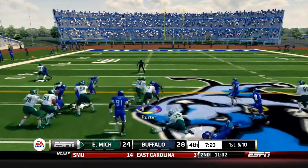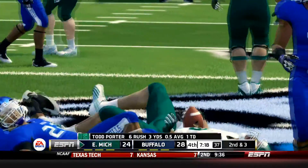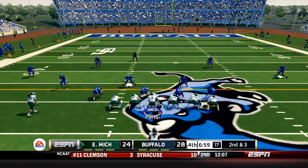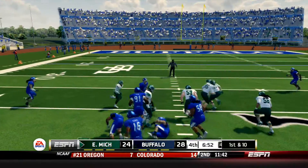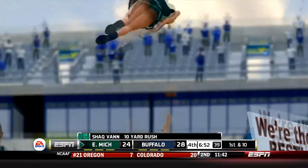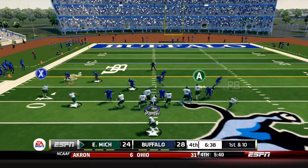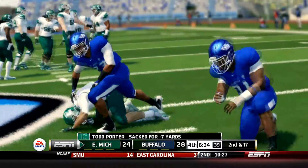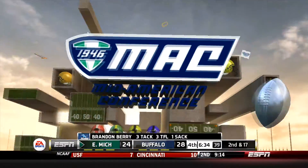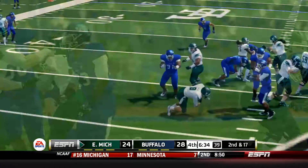It's going to be an option play again and this time Porter keeps it, goes to the right side and doesn't slide. Tries to grab every yard he can and ends up with seven. Second down and 3 at about the 49 of Eastern Michigan. It's going to be a draw play to Shaq Van who goes to the left side, breaks a bunch of tackles and picks up ten inside Buffalo's 45. Down to the 40 are the Eagles here for first down now. Porter with the snap, he's going to throw this time and he's not going to have any time. He's going to be brought down for a sack - that one is huge. Brandon Berry is in the backfield right as Porter started his drop back.